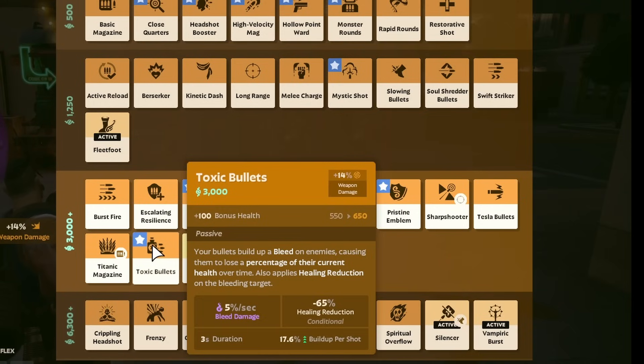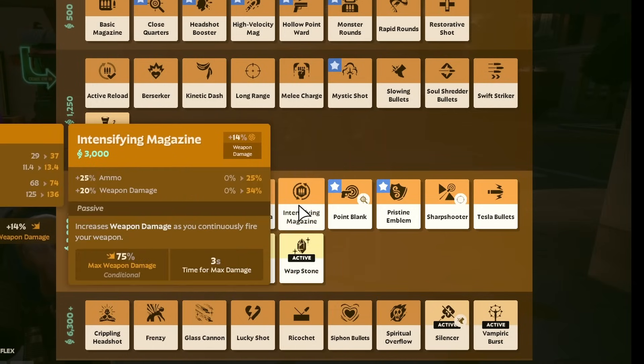Toxic Bullets had its bleed damage reduced by 1%, but its healing reduction increased by 10%, from 55 to 65%. It currently does a lot of DPS, and now it'll be a little bit more utility-focused but better at what it's meant to do, so I think this is a good change. It also gives 100 bonus health now. Intensifying Magazine now steadily ramps back down to 0% when you stop shooting, rather than stopping instantly, so you can kind of fire again if you just take a quick break in between.